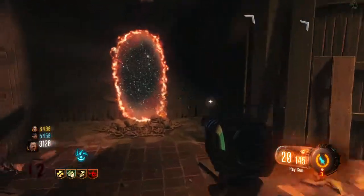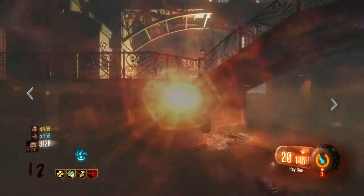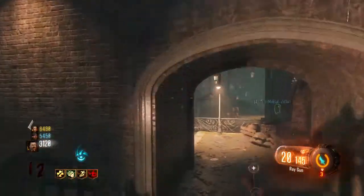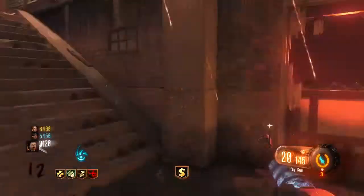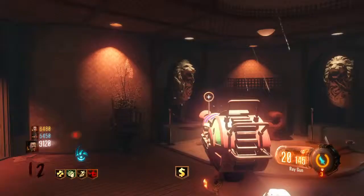You might want to wait till the end of the round to do this part. At the beginning of the canal there are some stairs — you want to come up these stairs and there will be four lion heads.